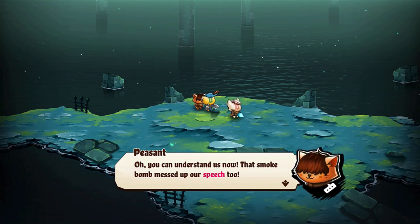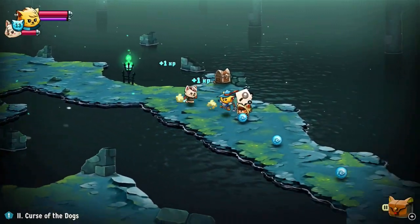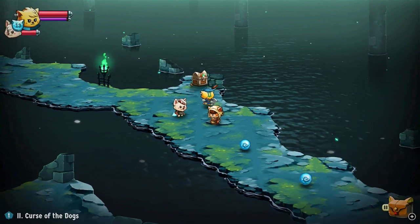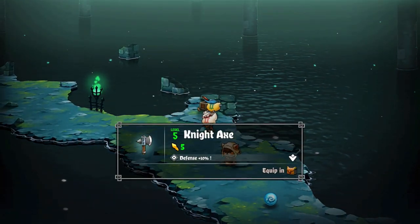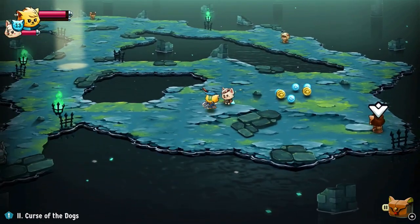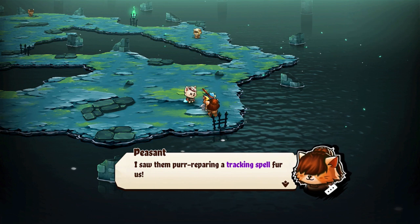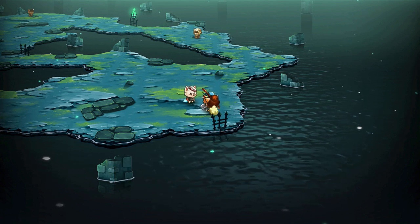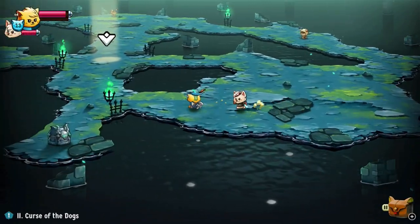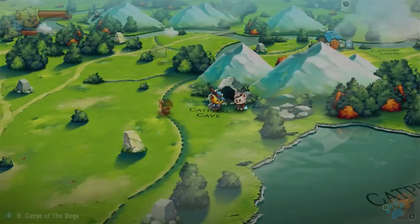You can understand us now — that smoke bomb messed up our speech too. We had no choice but to pounce away and hide, but thank you for checking up on us. Those must-disguise himself with us, took our places and chased us out. We're going to open this chest here — Night Axe has been upgraded again, that makes it a little bit easier. Getting some nice upgrades. I saw them purr-repairing a tracking spell for us; they want to get rid of us because we're witnesses. I must warn the others. Ice Staff. And dungeon complete — we already completed this part of the quest.